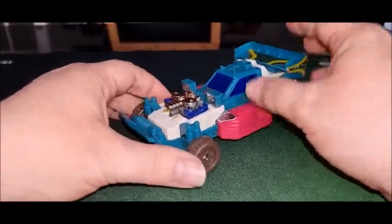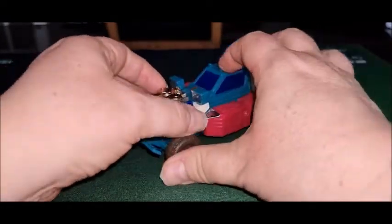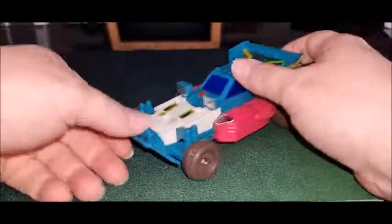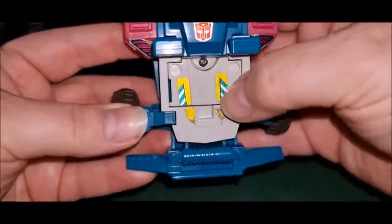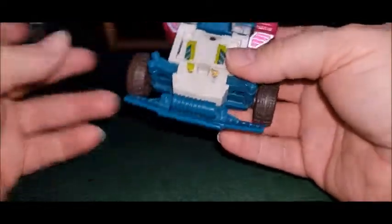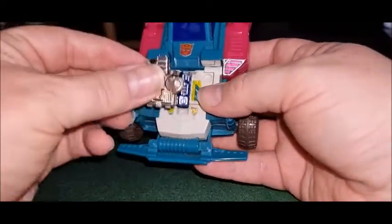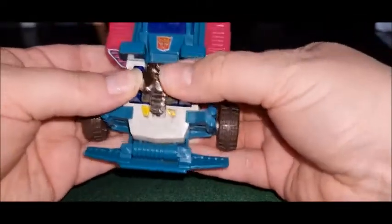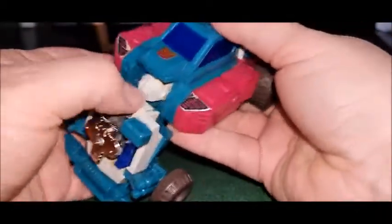He's very cool — I really do like it. So I'm going to take a look at his Powermaster partner, Hotwire. And you can see the stickers here need some real repo — some toy hacks going on there. So basically, the idea of Powermasters is you get the engine and then you put it in this cavity here. Then that frees up the transformation. But we'll do that later.